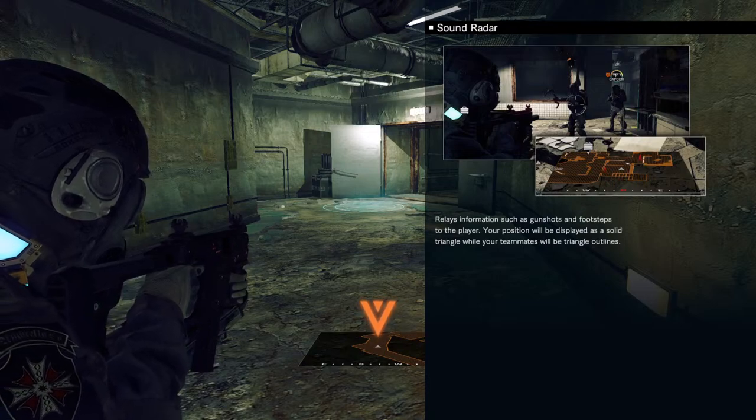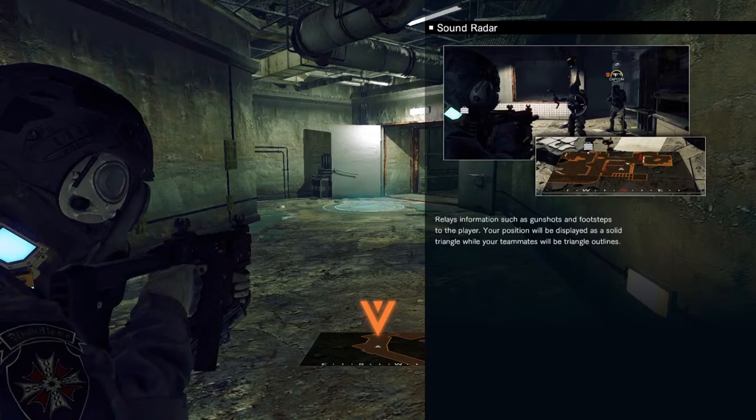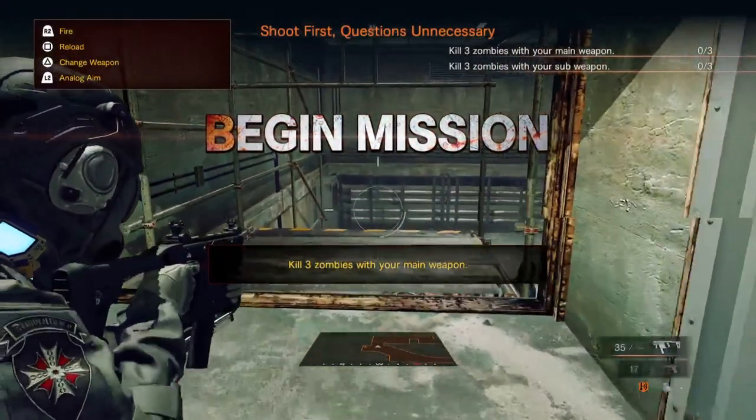Relays information such as gunshots and footsteps to the player. Your position will be shown as a solid triangle, with your teammates shown as triangle outlines. We're on mission.